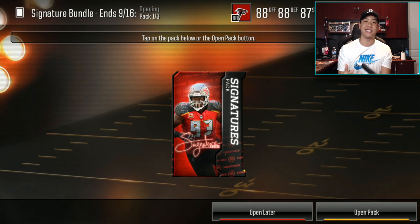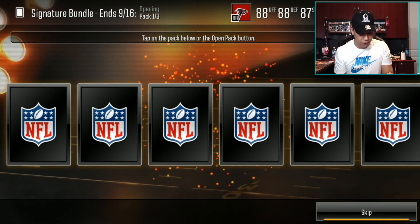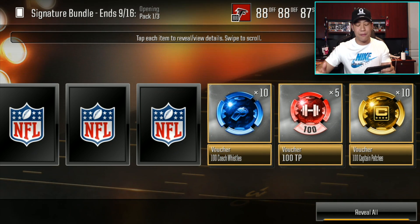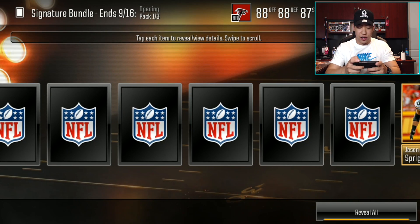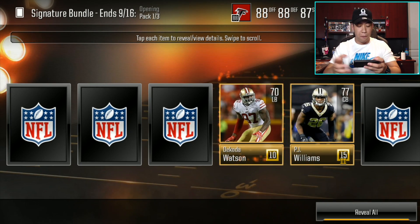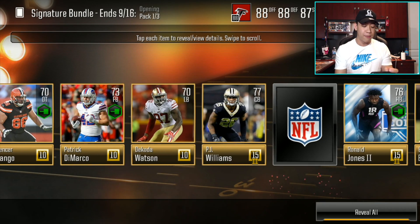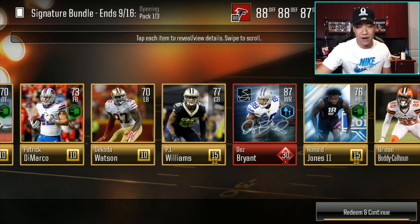Can we get the 90 overall master? Can we get the first blue diamond pull in pack openings on the channel? The last cards are going to be our champion patches, whistles, and train vouchers. There's one shaker — that could be our signature player. It looks like we only got one elite in this first pack. Last time we got three elites total, which was wild. Who is it going to be? Is it Prince Amukamara? No — 87 overall Dez Bryant!